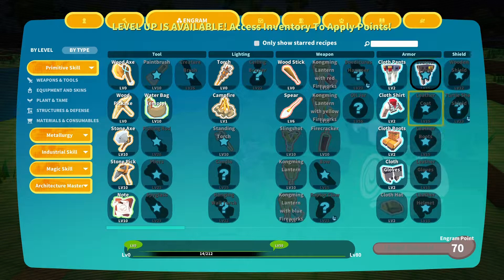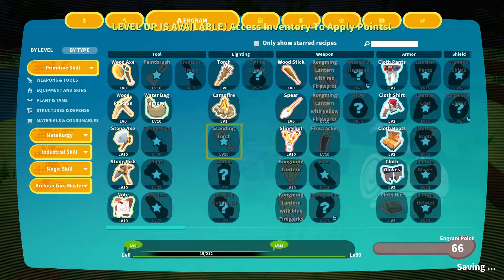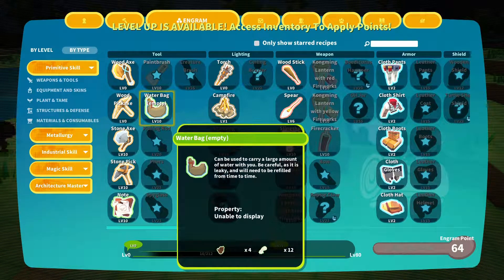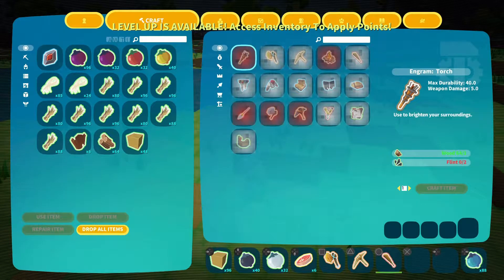We're at 70 engram points. Can we get into leather now? We're not level five — maybe that's the problem, we're not a high enough level yet. Let's get that slingshot. This guy says not high enough level. Can we go down — is there another page? Doesn't look like it. Let's get this cloth hat, but it keeps not clicking. We're at 64 engram points. Can we upgrade our stats at all?